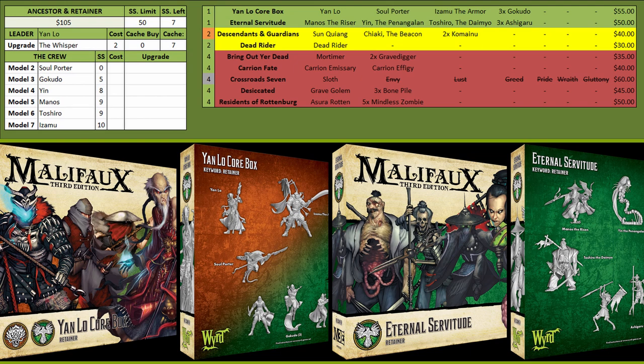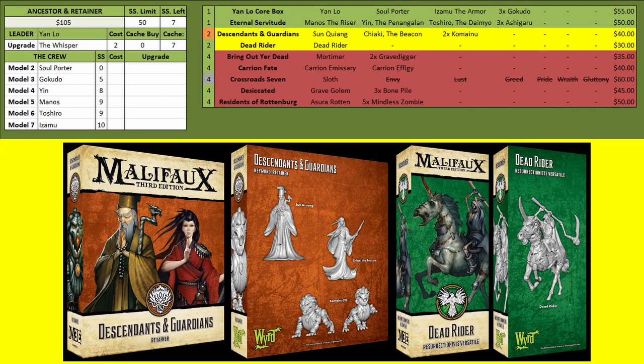It's a very unique reanimation mechanic where you're bringing back your models and just replacing them with this one. Moving from there you have Descendants and Guardians — you're taking this primarily for Chiaki. Whenever your other guys die they put out upgrades on things. She can rip out that upgrade and put it on another model without them dying, getting interesting combinations like giving your other models regen without losing your big models in the first place.